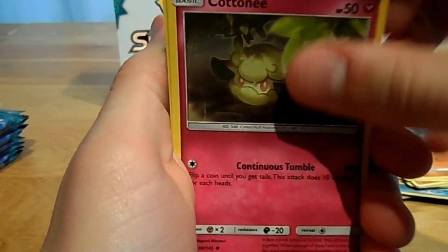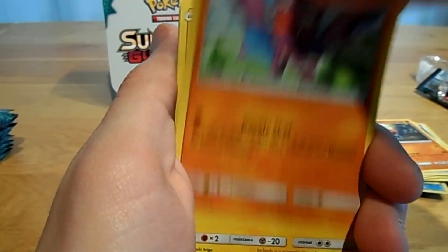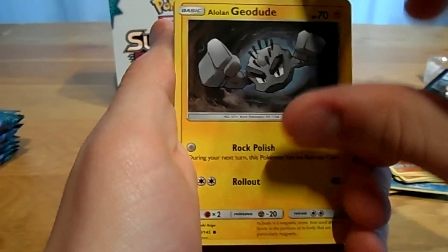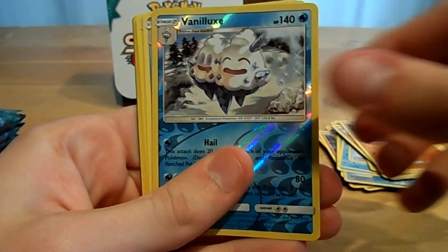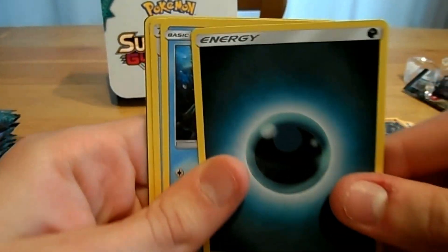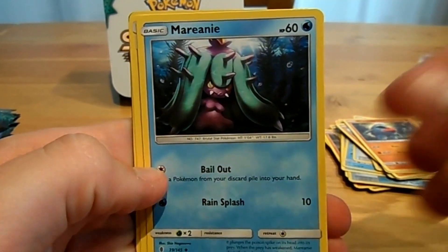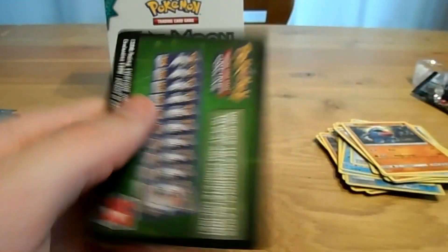Next pack: a Cotony, a Bellsprout, a Glygar, an Alolan Joodoo, Patron, a Reverse Vandalux, a Normal Vandalux, a Darkness Energy, a Marini, an Aqua Patch, and an Announce Hammer.